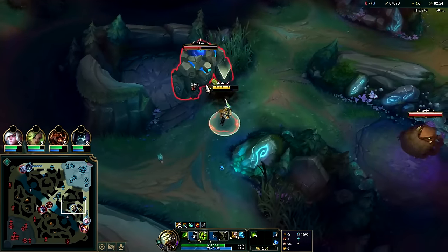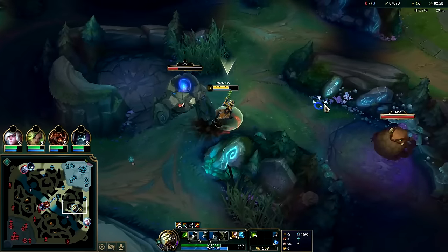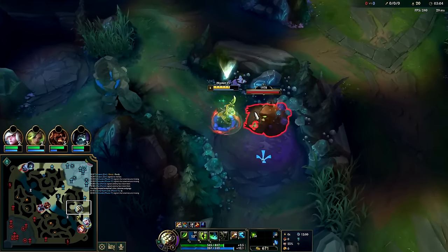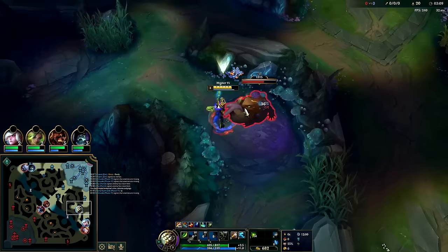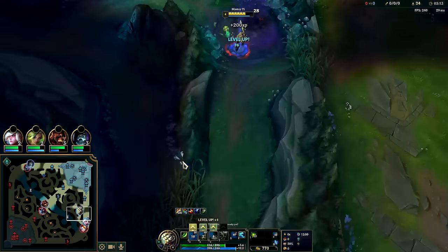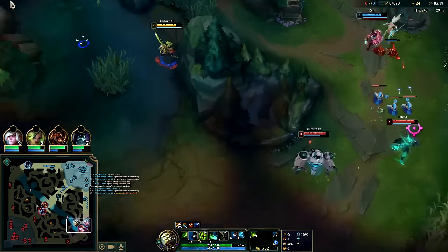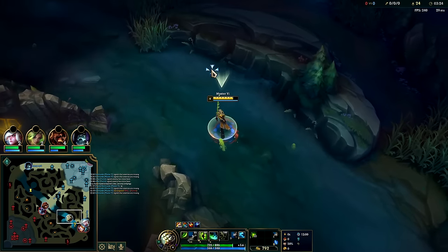We're simply full clearing. The enemies are pushing up so this is looking more and more appetizing, but they're kind of peeling off now — possibly warding, possibly coming for me. I'm gonna go auto and then W auto. I do not have Q so if they start to run... oh yeah, this is definitely warded.